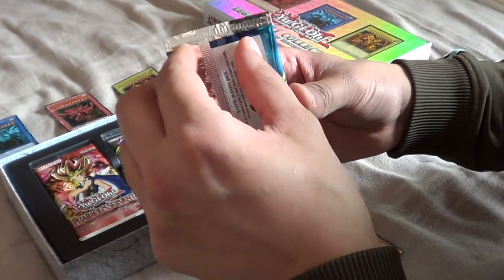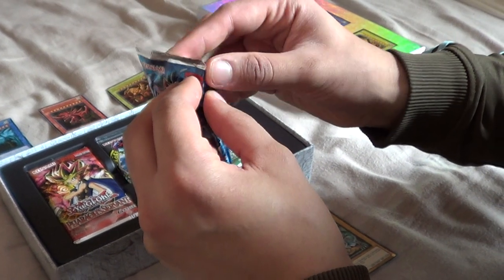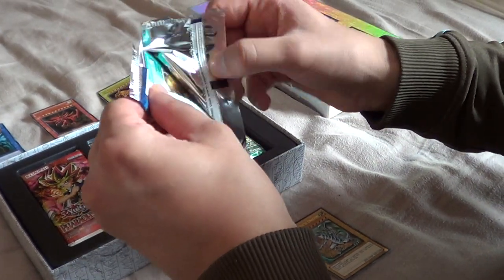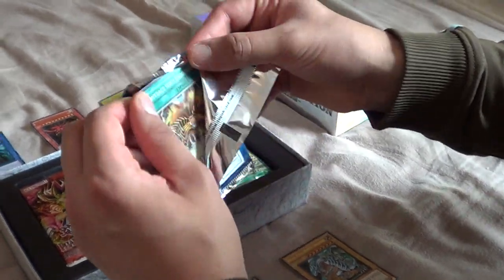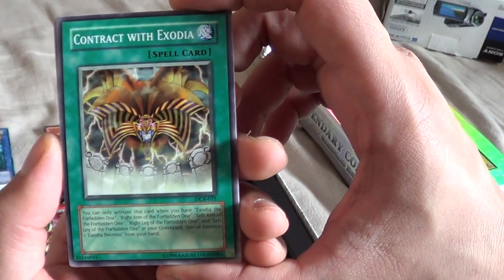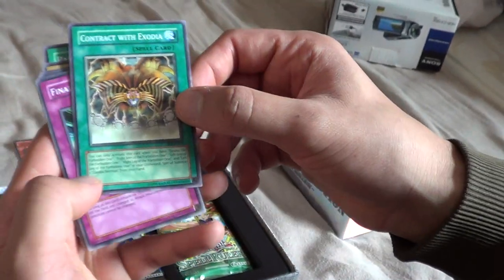There are nine cards in every packet and let's see what we get. The best thing about opening cards is just opening the packet — I just actually love doing this. So it very easily tears off and these are the cards we are going to get. First of all, it looks like Exodia — Contract with Exodia. That looks unbelievable. It's actually a spell card. Wow, amazing.